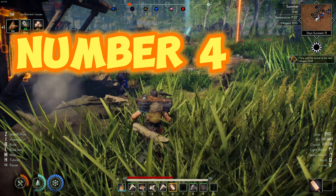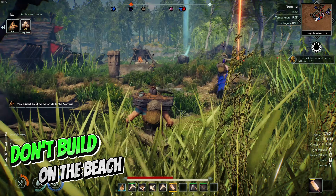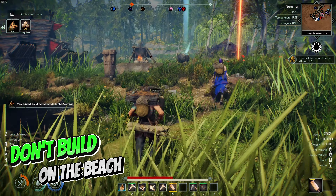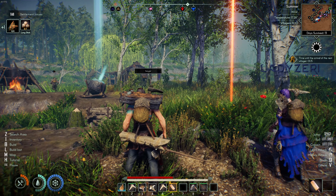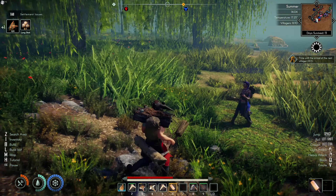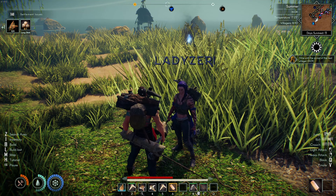Tip number four: why not build on the beach? It is pretty, but once you start getting villagers, gathering buildings have an area-of-effect range for gathering. If you build just a little into the woods, you won't waste your first AoE marker that comes with the building. If you go with tip number three, you should be away from the beach just a little bit.